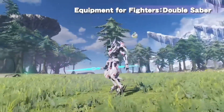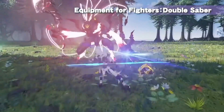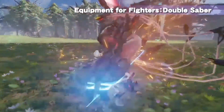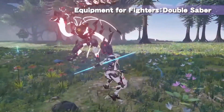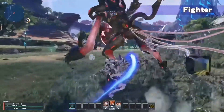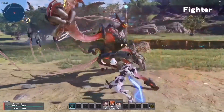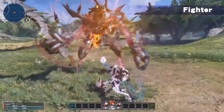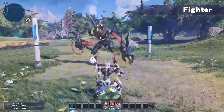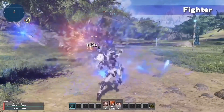The double saber excels at area of effect attacks, thus it has medium to long range. Your photon arts can create mini whirlwinds which can improve your performance, increase your damage, and increase your mobility. Later down the line, you can invest points into your skill tree so that you can consume these whirlwind stacks in order to deal even more powerful attacks. And last but not least, you have the knuckles — a melee weapon specialized in attacking very quickly and dealing a lot of damage. You have abilities which allow you to counter attack as well as dodge attacks, which is all timing based.